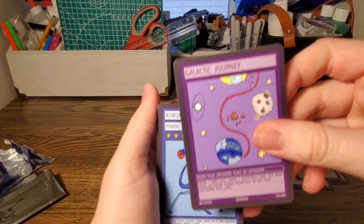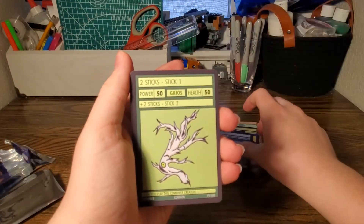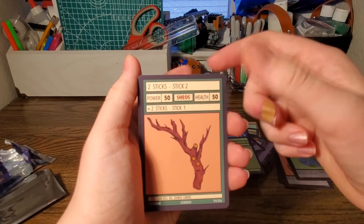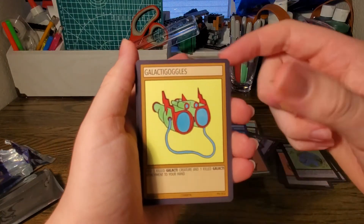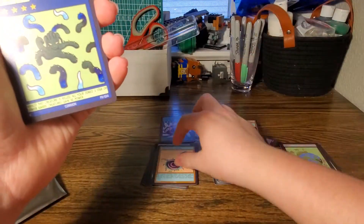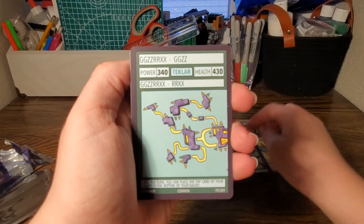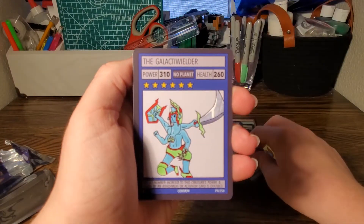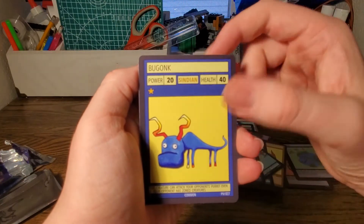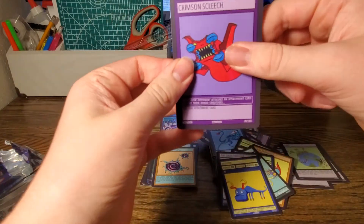Galactic Journey. Kuruku. Two Sticks — Stick One and Stick Two. Galacti Goggles. Time Flash Portal. Roots of Boots. Gazerks. The Galacta Wielder. Bugonk. Crimson Sleech. And that's our final card.